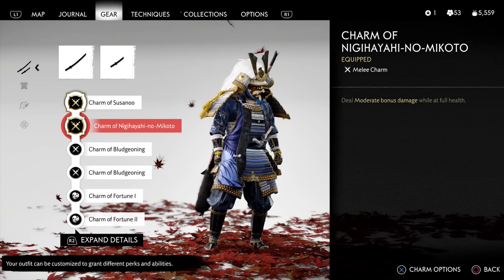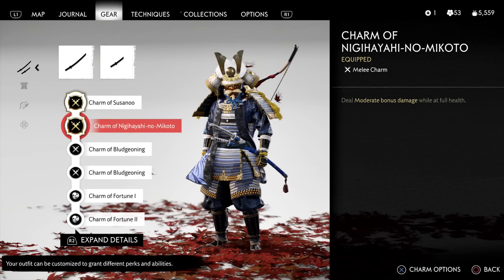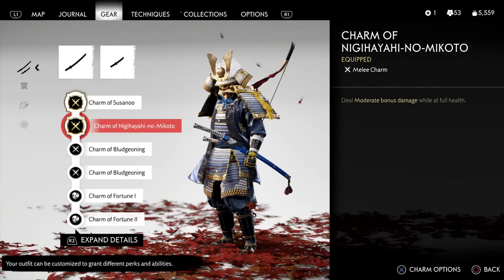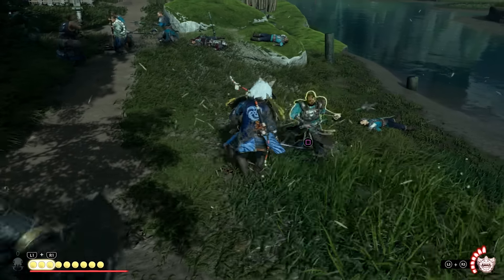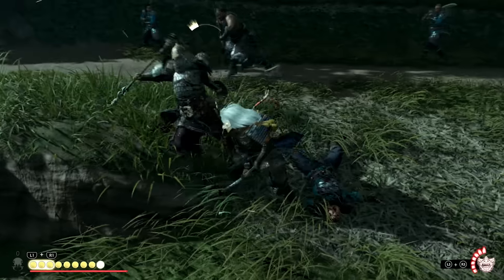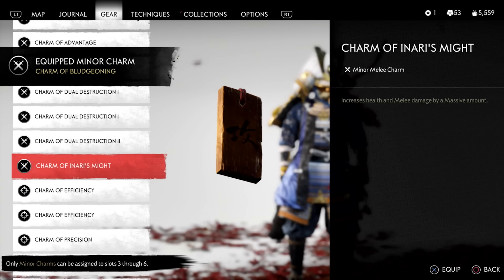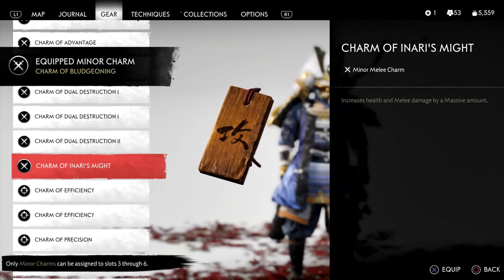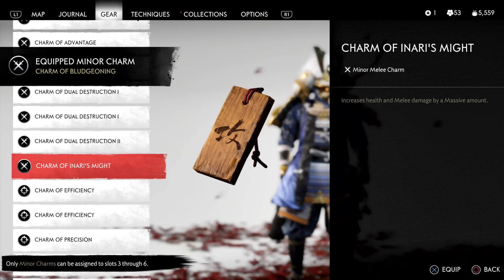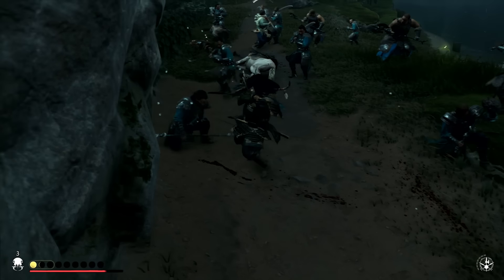For the rest of your charm slots you can pick whatever you want, like the Charm of Nigi Hayaki, which deals moderate bonus damage while you are at full health — and you definitely will be with this build since you get a ton of healing from all those stagger kills. Or something like the Charm of Inari's Mind if you've completed all the fox dens and fully upgraded it. This is the build that works the best for me, and this is how it basically works.